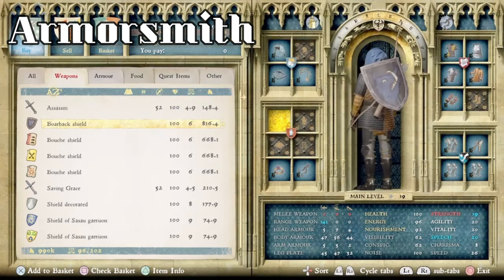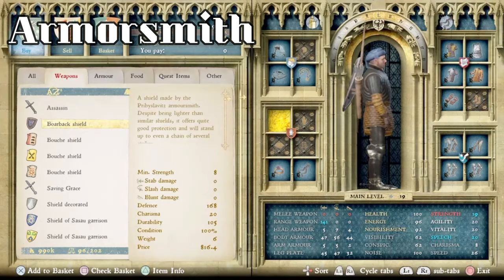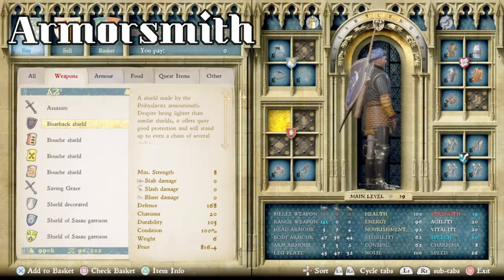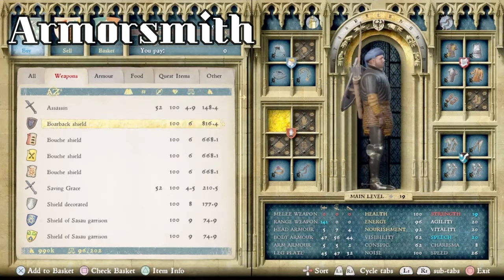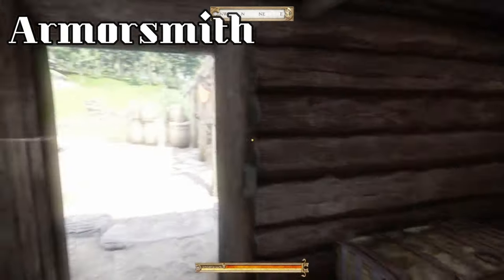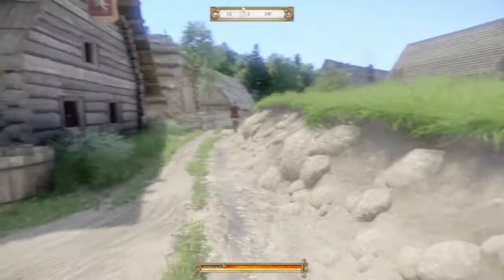What's really interesting is the Boreback Shield, which is a unique item. It says: 'A shield made by the Pribyslavitz Armorsmith. Despite being lighter than similar shields, it offers quite good protection, and will stand up to even a chain of several strikes.' It's got a minimum strength level of eight to use effectively, with 168 defense, 20 charisma, and 105 durability. This is one of the best, if not the best, shield in the game. You only get that through building the Armorsmith here. If you choose the Swordsmith, that shield will not be available to you, as far as I can tell.